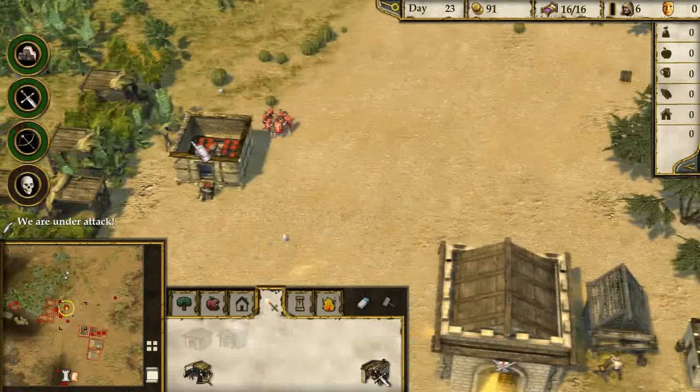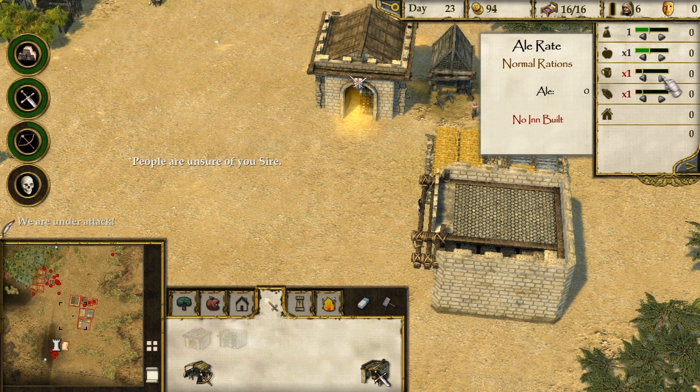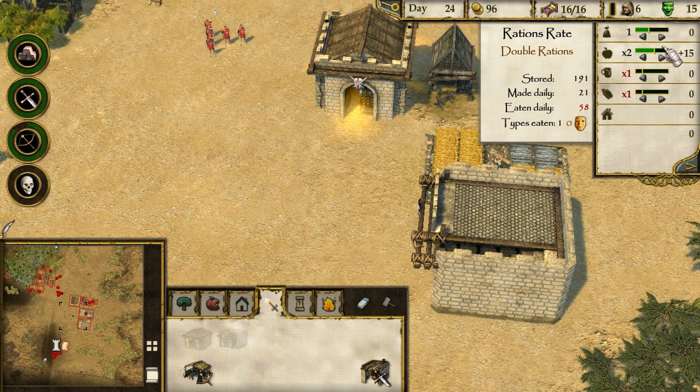Look at all them apples! Alright, we got this in the bag. People are unsure of you, sire - let's up the food. Up the food - people love having lots of food! Double rations: eaten daily 58, made daily 18. We won! Woo!